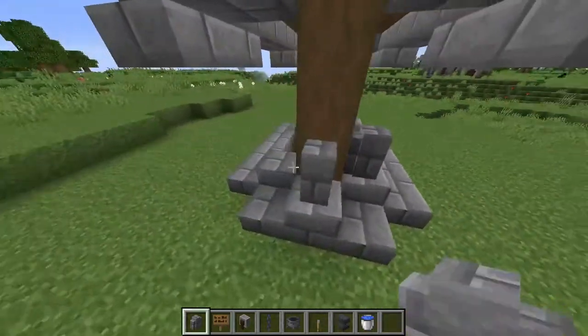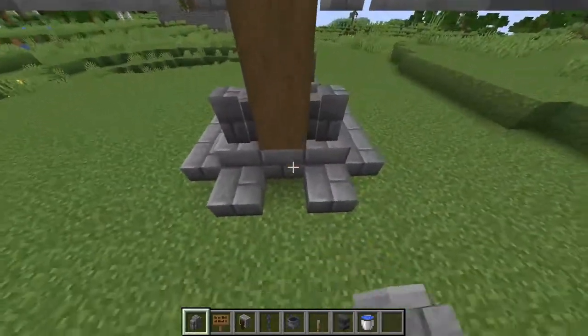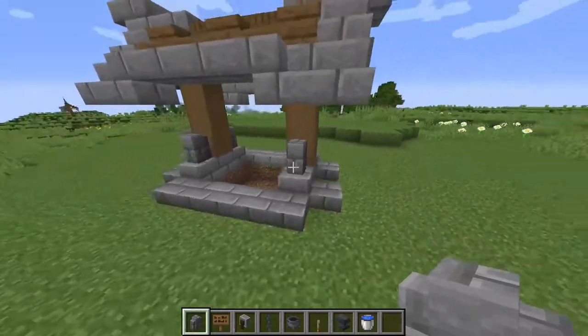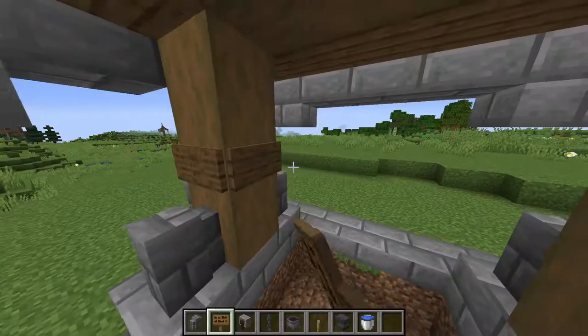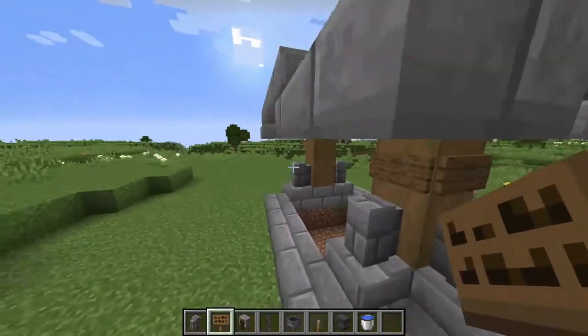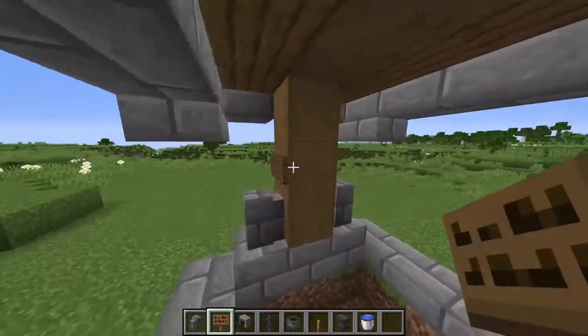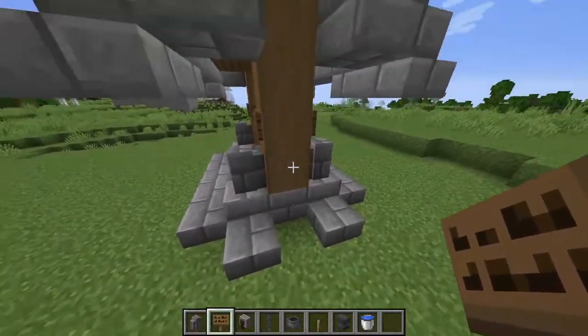Now it's time to add in some more details. Take some stone brick walls and place them on top of these stone brick blocks here, doing that on both sides and leaving this gap in the middle for later. Then take some spruce signs and place them going around this block here, and once again going around the other block, leaving a gap on this side.